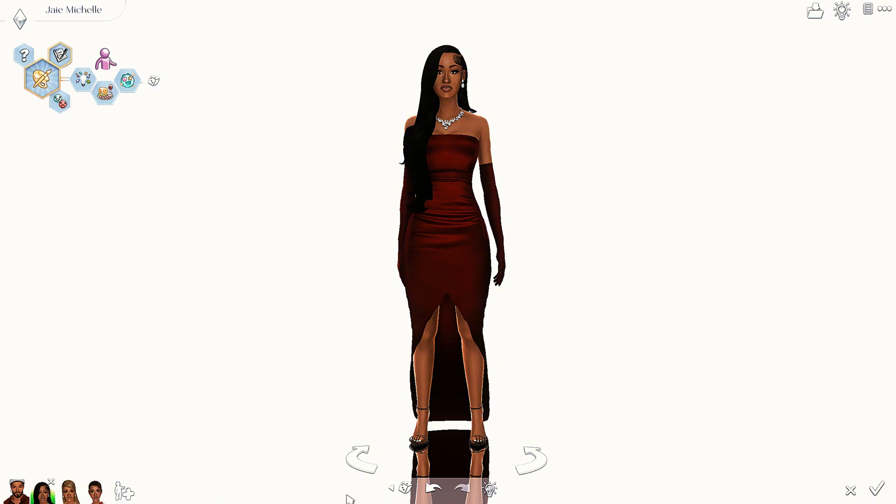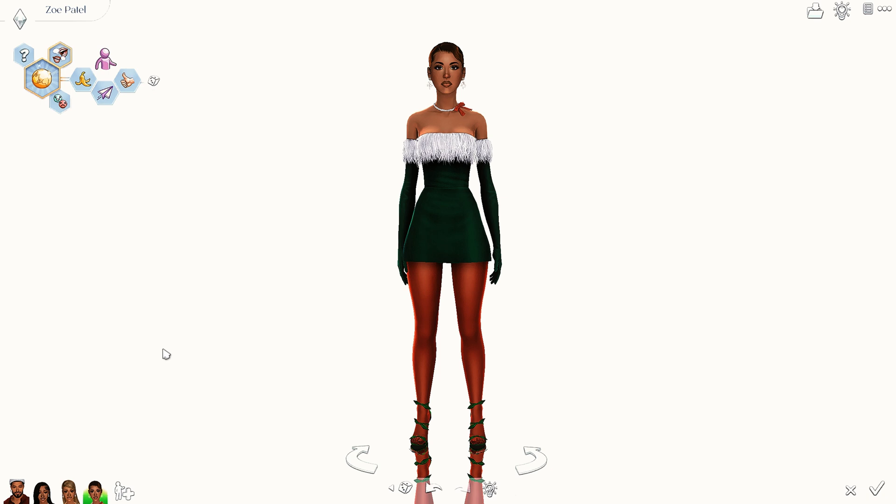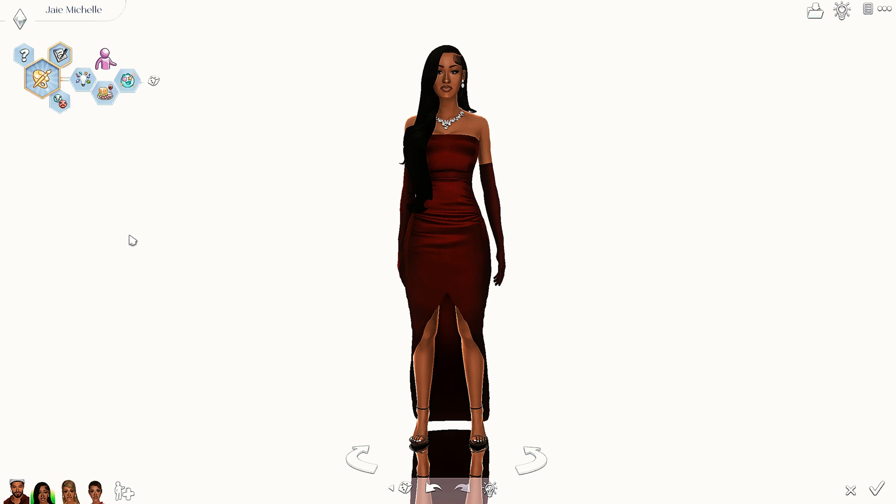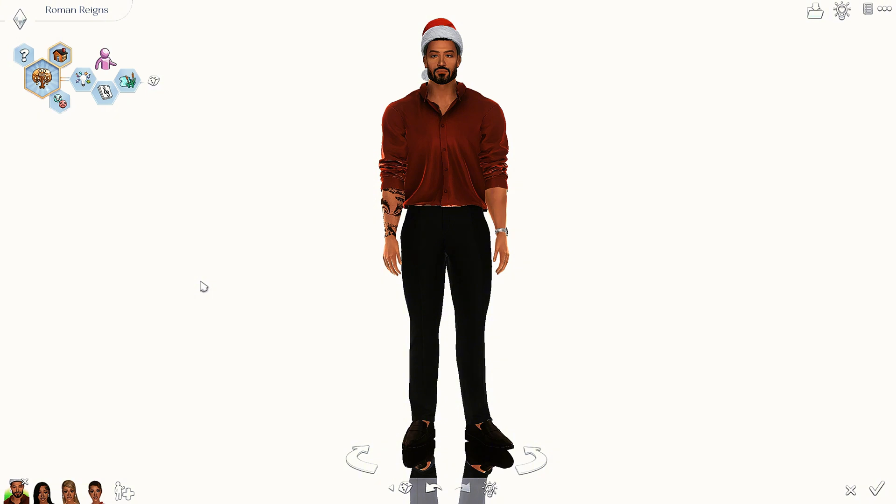I just wanted to show off my sims before I get started because they'll be a part of my future let's play. This is Zoe Patel, a pre-made townie from Oasis Springs in the base game. This is Desiree Levine — she's one of my other sim self's best friends, real cutie. And this is my sim self, J Michelle — very cutesy, she is everything to me. And this is Roman Reigns — if y'all know who he is, y'all are real ones. He is a WWE superstar, the OTC, the Tribal Chief. All of them will be part of my Oasis let's play, hopefully coming out soon.